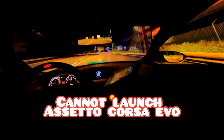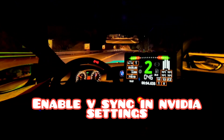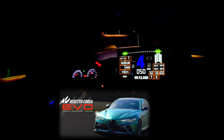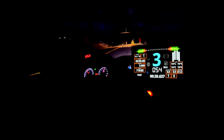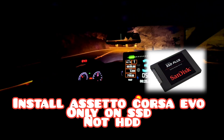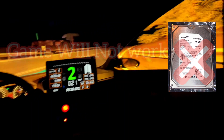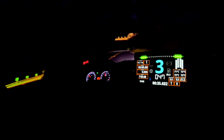If you still cannot launch Assetto Corsa EVO, go to your V-Sync setting in your Nvidia graphics card settings and check if you have that enabled. Also, the game is only available to play on SSD — if you use a hard drive (HDD), the game simply won't work.